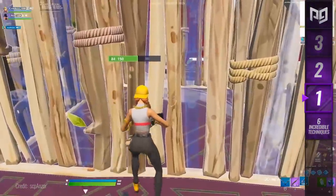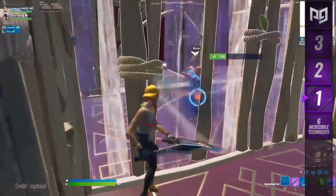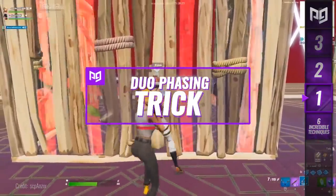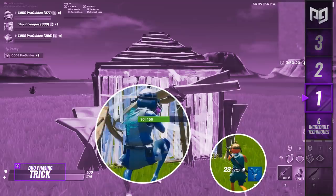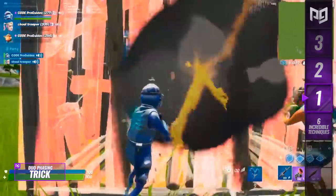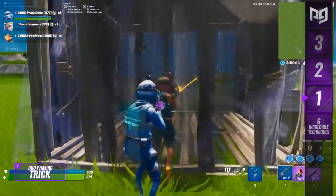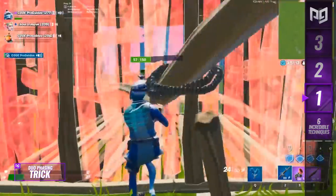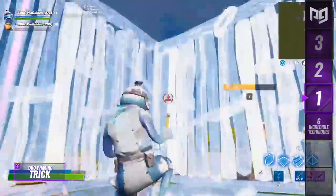Starting off with the move that allows you to phase through turbo build with ease, discovered by a player named SCP — this is the duo phasing trick. You need to be in duos, trios, or squads with at least one teammate still alive. Both you and your partner approach the same wall. The player jumping in sprints head-on into the wall while spraying their weapon, and the other player runs into them from behind while also spraying at the wall. Done correctly, the player in back nudges the one in front just enough to make the wall glitch and allow them through.